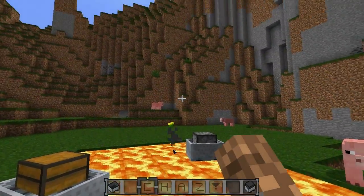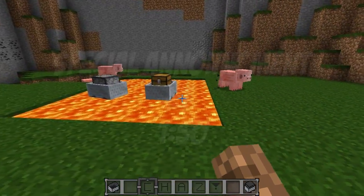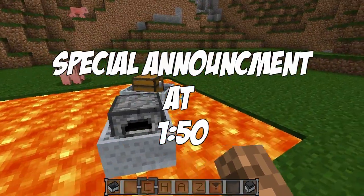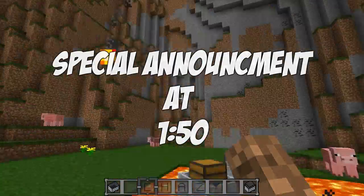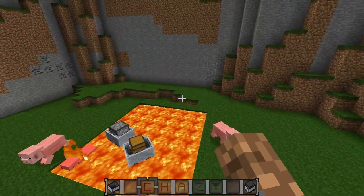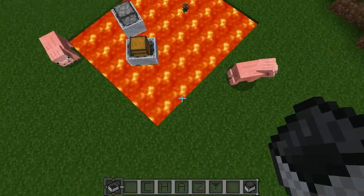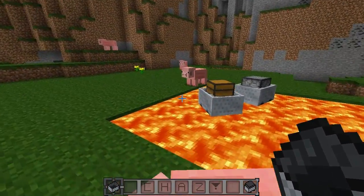Hey everyone, this is Chaz and welcome back to another Minecraft mod review. The mod for today is the Lava Boats mod. As you can tell, this mod allows you to use your different types of mine carts in lava. This is very awesome if you like to travel in the Nether, as it makes a great way to transport around your nether world.